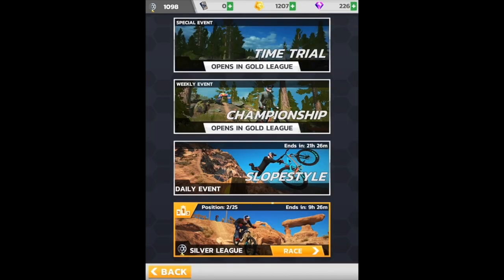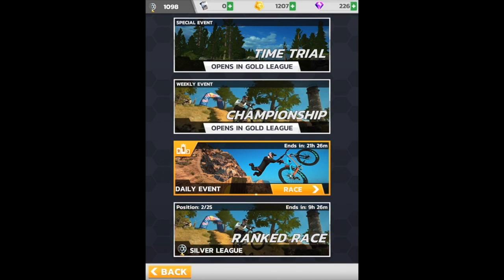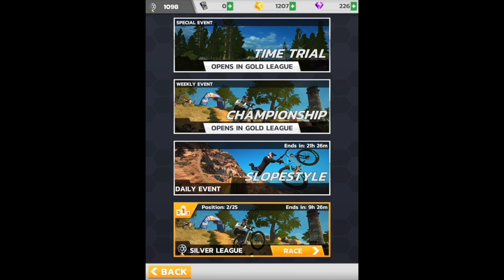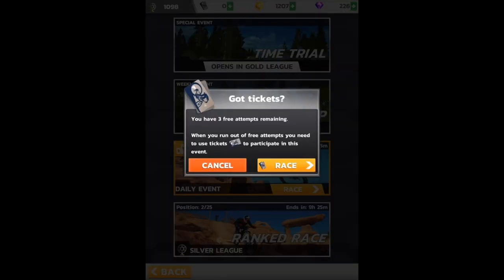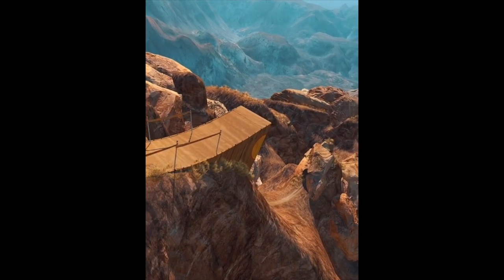Let's see — I could enter slope style. I'm not sure how all this works. This one ends in 9 hours 26 minutes, this one ends in 21 hours 26 minutes. I'm in position two out of 25 — I wonder if I leave the app will my position drop? Am I competing against real people? Got tickets — you have three attempts remaining. So we'll have to use tickets in the future to enter this event. I wonder if you can earn tickets or if you just have to straight up buy them.